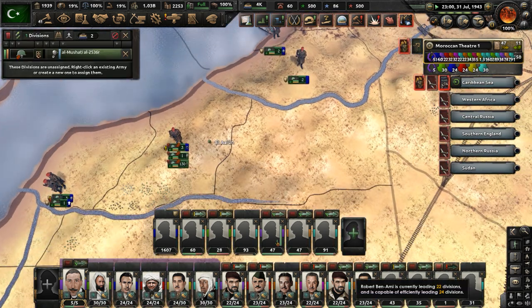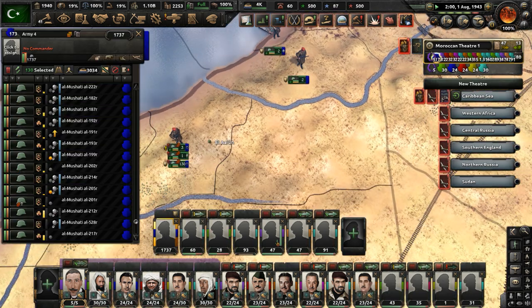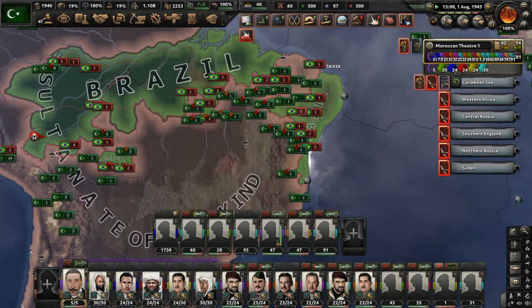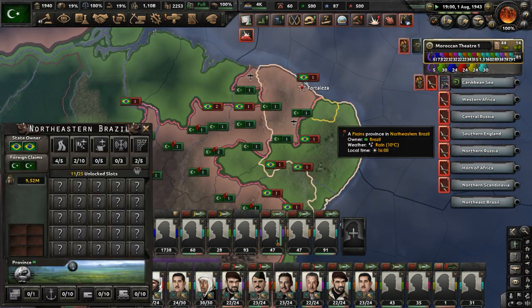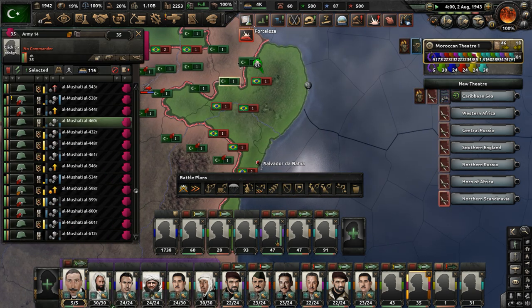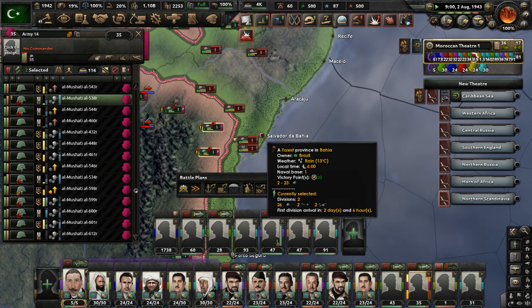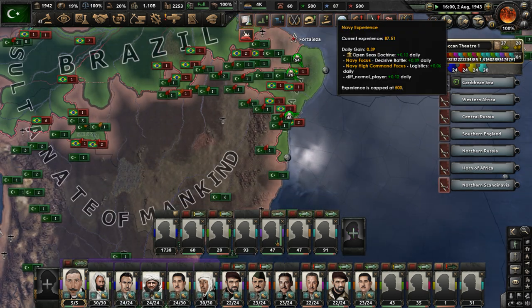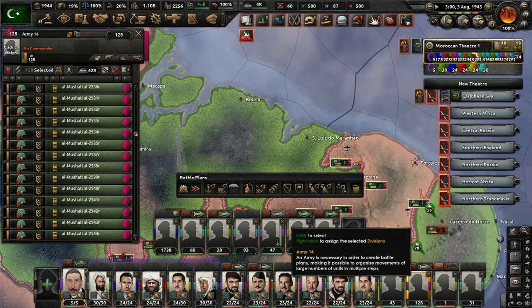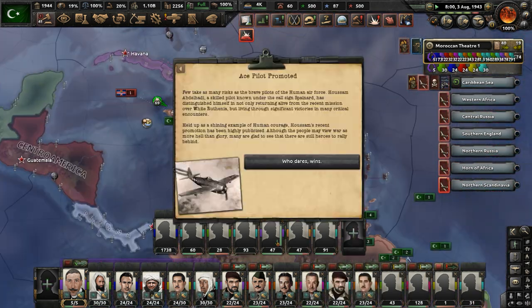More divisions are ready to go — so many garrison units. We're going to get to 2,000 garrison troops before the end of this playthrough. What is left for us to take in Brazil? Let's take more northeastern Brazil and this big city here. These new divisions are all going to go to the 14th Army fighting in South America.